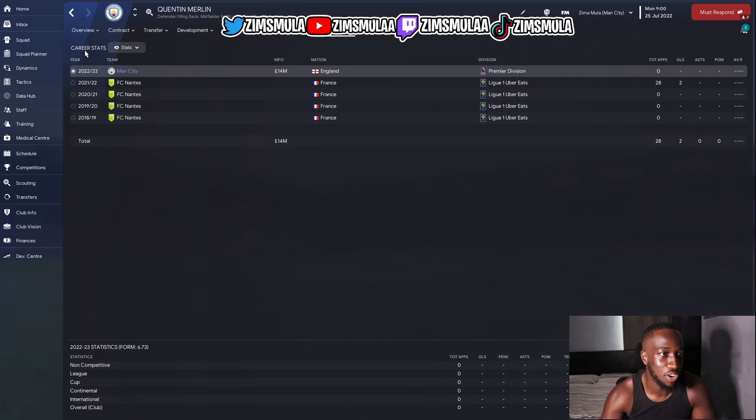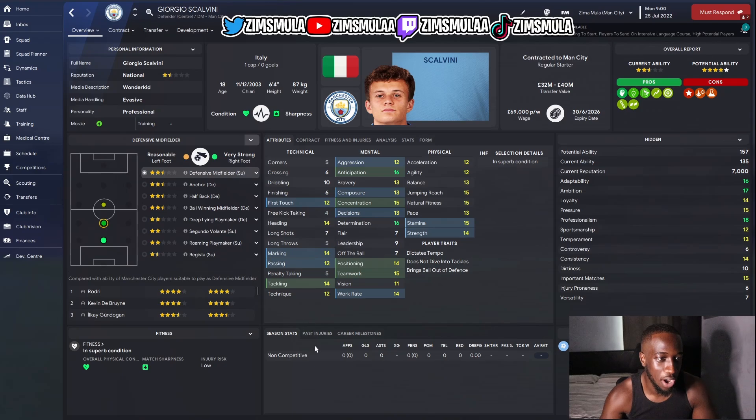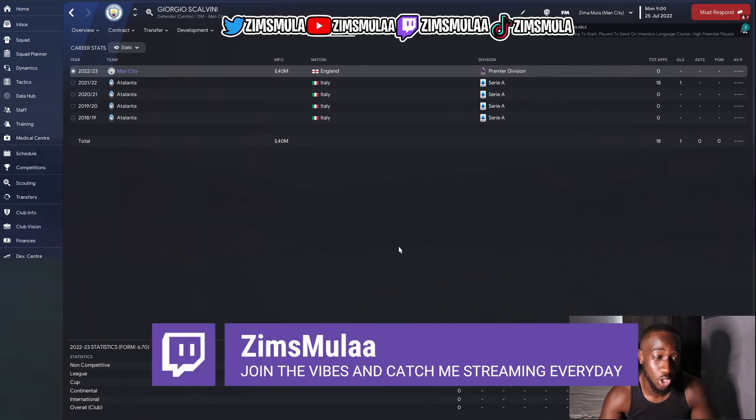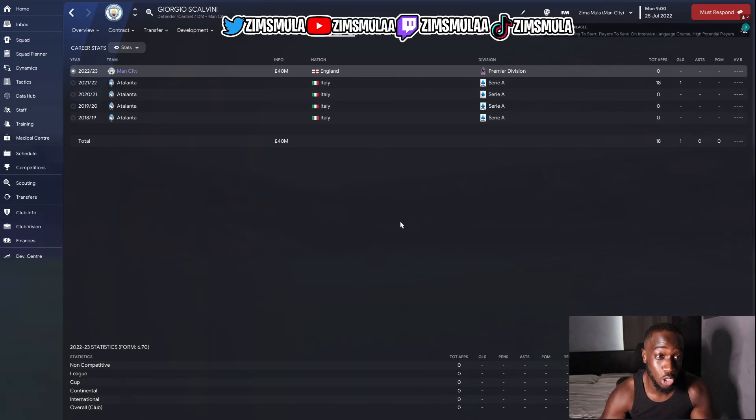Giorgio Scalvini is our first center back — he can double up and play defensive midfield as well, but I like him at center back. He's 18 years old and his attributes are impressive — great mentality, physicals, and decent technicals. Potential ability of 157. He'll cost you anywhere between 30 to 50 million depending on your team, but he is absolutely worth that money.